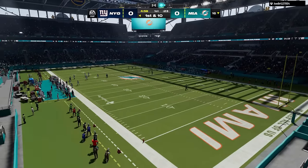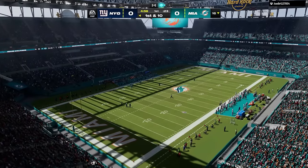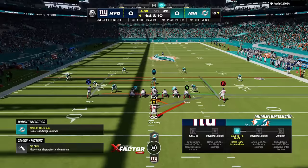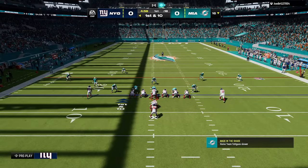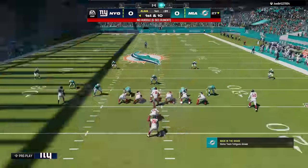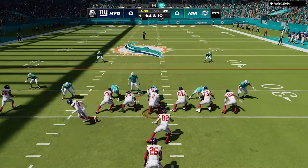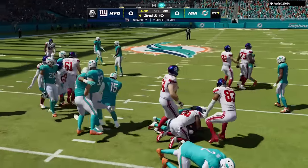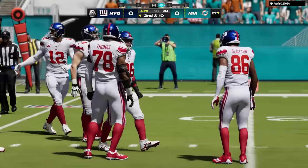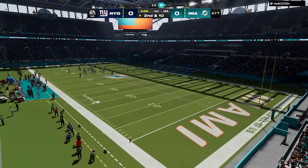Starting with probably the most important change: gameplay. The majority of gameplay changes in this update all have to do with dropped catches, whether on offense or defense. A lot of people were dropping interceptions. I noticed a lot of dropped passes between October 4th and now, though I didn't have that issue personally. My tip: tap the catch button repeatedly — whether it's a RAC catch or an interception — and you won't drop a pass. Tapping removes any penalties and guarantees you won't have issues with dropped balls.